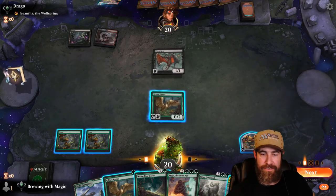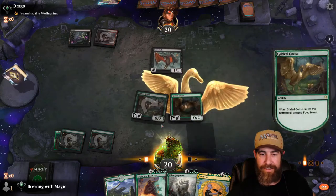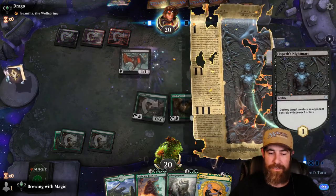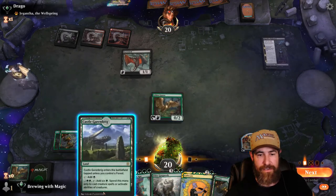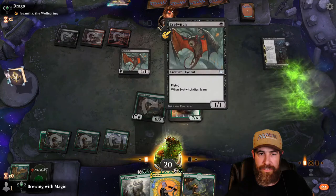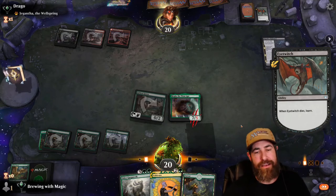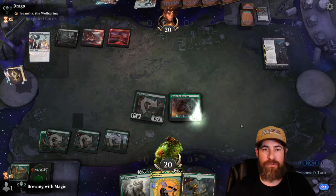If we go Wolf Willow now, we can throw another Goose too. Next turn I can play Elder Gargaroth — they might have removal. I'll ramp up now so they don't get my Cultivate. Let's throw Kogla into play — we'll fight their creature. Bada bing, bada boom, send it on its way. It doesn't destroy Elspeth's Nightmare in time, but they rip out our Cultivate. We can still Elder Gargaroth next turn regardless — I don't think they'll be able to remove both things.